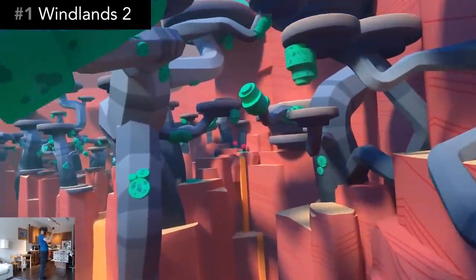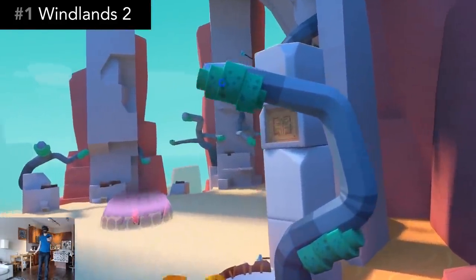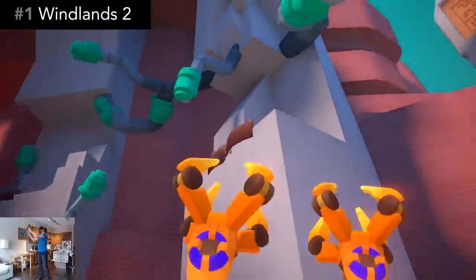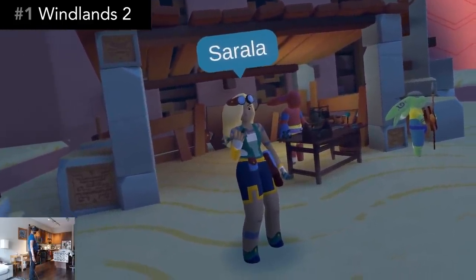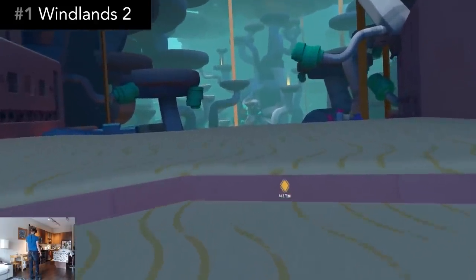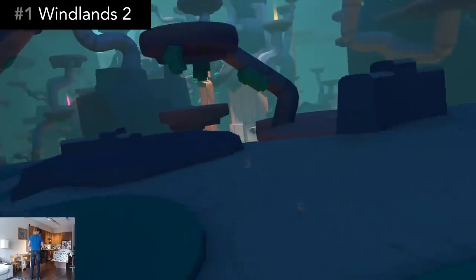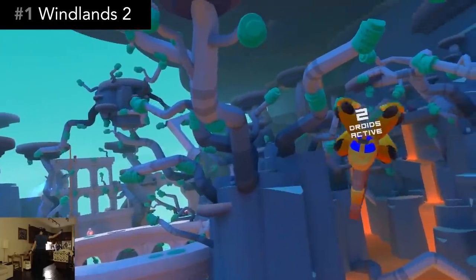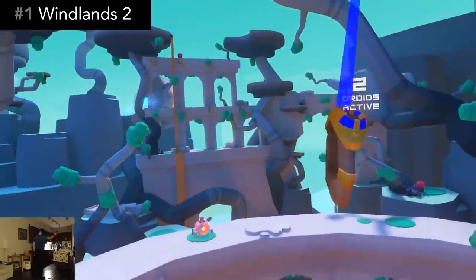Windlands 1 was a zen exploration and item-hunting game with a unique grappling hook travel mechanic. Windlands 2 keeps the same unique grappling hook movement but is now a full-blown story campaign with exciting combat in a beautiful abstract world. Robots have run amok, so it's up to you to destroy them. After talking to an NPC and hearing their story, you're given a quest marker so you know where to go. You'll be engaged in both combat missions and fetch quests, but even between missions the grappling hooks make simply traveling enjoyable. The combat takes a while to get used to — mentally juggling grappling hook swinging and archery at the same time — but once you get used to it, it becomes second nature.